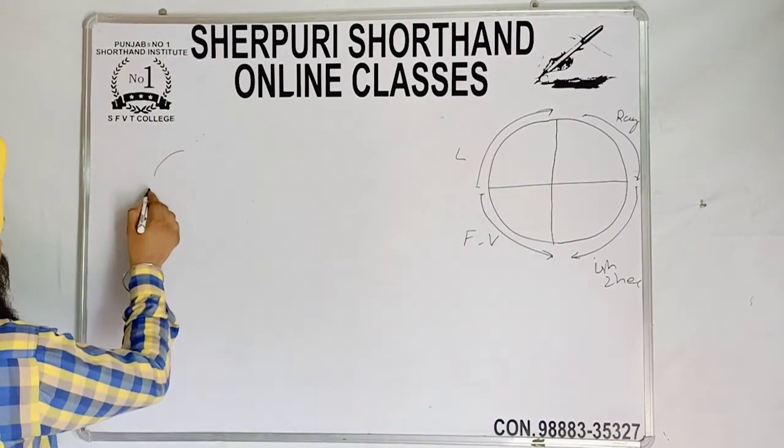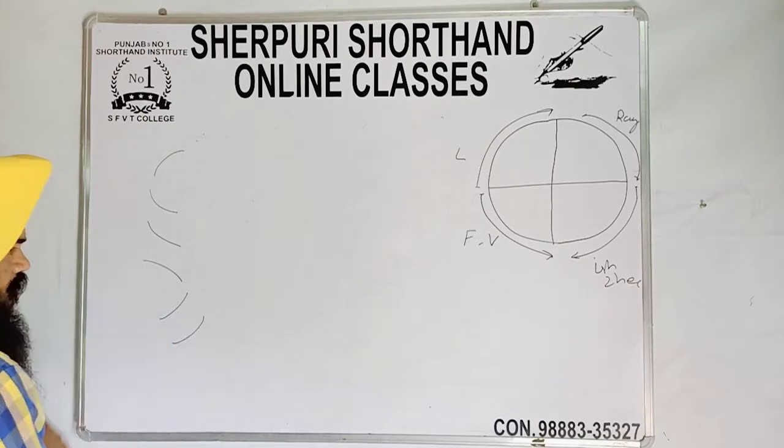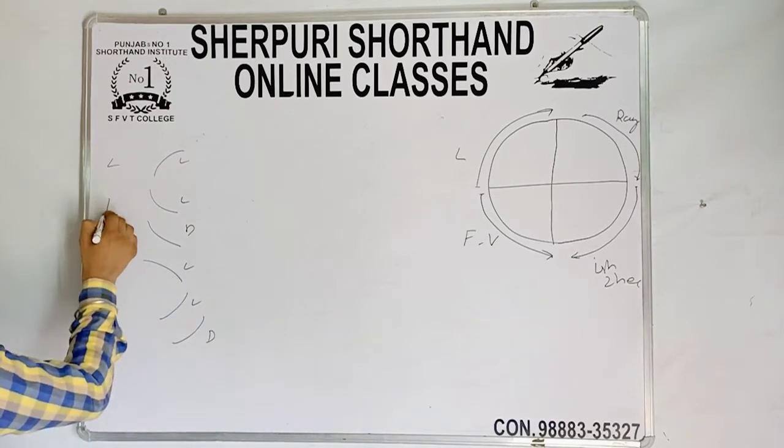L, F, V, Ray, Ish, G — Light, Light, Dark, Light, Light, Dark. L, F, V.